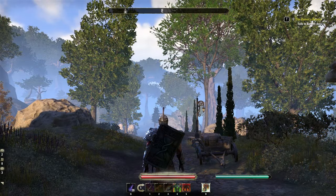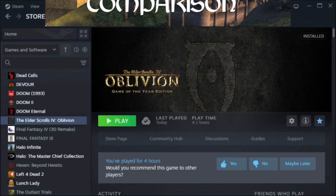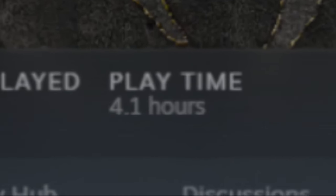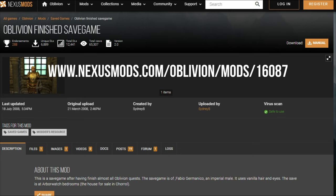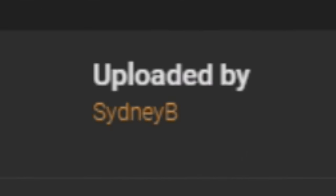You do have Oblivion installed, right? Of course I do, I installed it in January when we did the first look comparison. But have you played it since then to get the fast travel unlocked so that you can show the places? Well, no — in fact, I haven't played Oblivion for any length of time since 2012 according to my Xbox achievements. I guess you're the slacker then. But I have a plan — over on Nexus Mods, I found a completed game save file for Steam with everything unlocked. Link on screen if you want to get it for yourself. Thank you Sydney B for doing all the legwork to make the rest of this video possible.